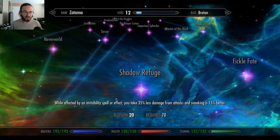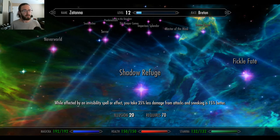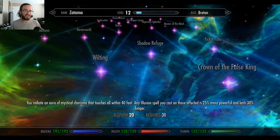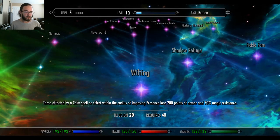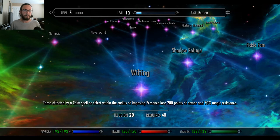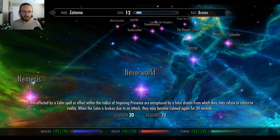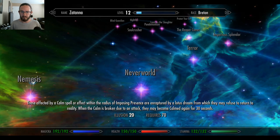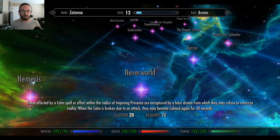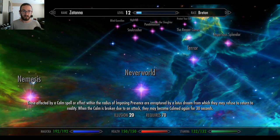Shadow Refuge: while affected by an invisibility spell or effect, you take 25% less damage from attacks and sneaking is 15% better. Wilting: those affected by a calm spell or effect within the radius of Imposing Presence lose 200 points of armor and 50% magic resistance. Neverworld: those affected by a calm spell within the radius of Imposing Presence are enraptured by a lotus dream from which they may refuse to return to reality. When the calm spell is broken due to an attack, they may become calmed again for 30 seconds. You could literally put them in a dream world and they might choose to stay there. You could play a character whose entire purpose is to put all of Skyrim to sleep.